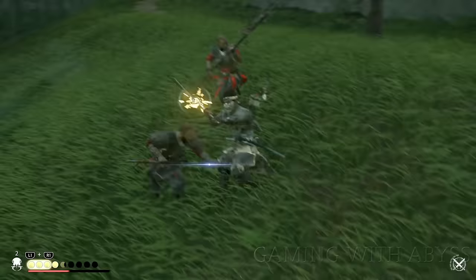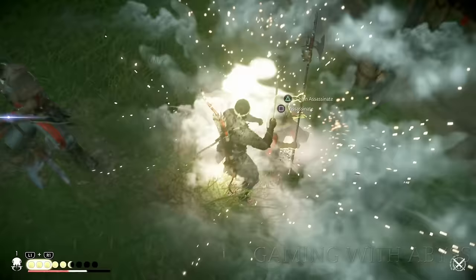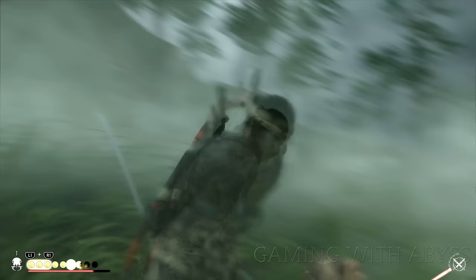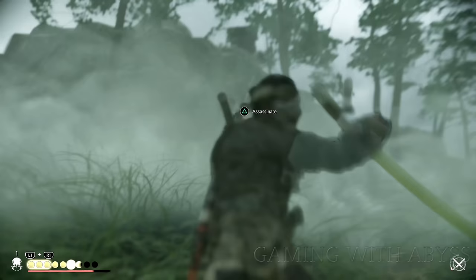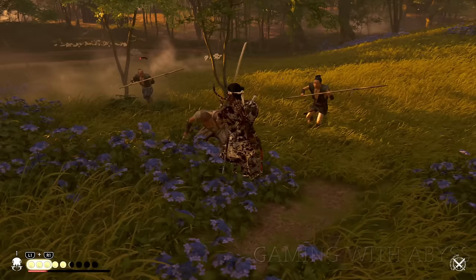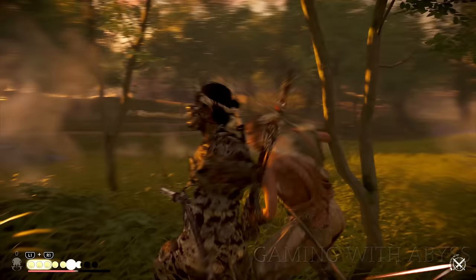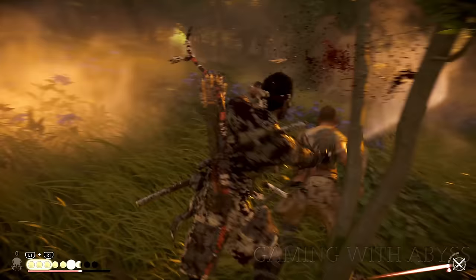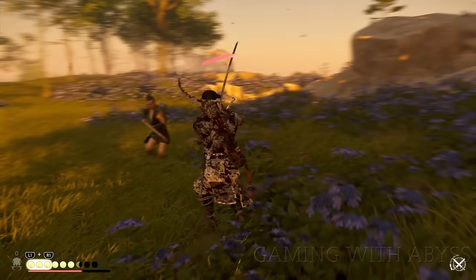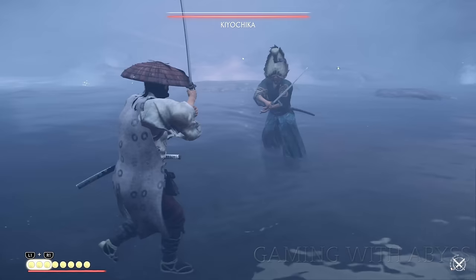Here's an example — my health is at about half and I throw down a smoke bomb. I get all that health back right there, do a quick assassination, then another, and my health is almost full. With that charm and smoke bomb technique combined, I never run away from a battle. If I'm low on health I throw the smoke bomb, assassinate two or three enemies, and I'm good — kind of like Assassin's Creed.